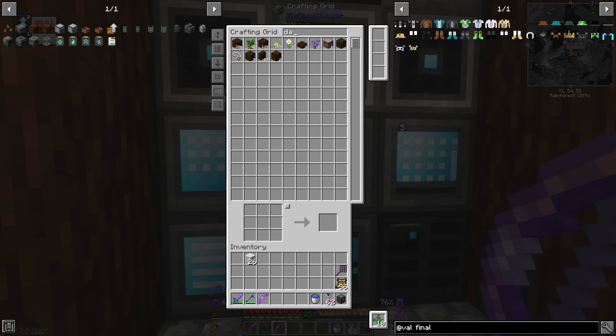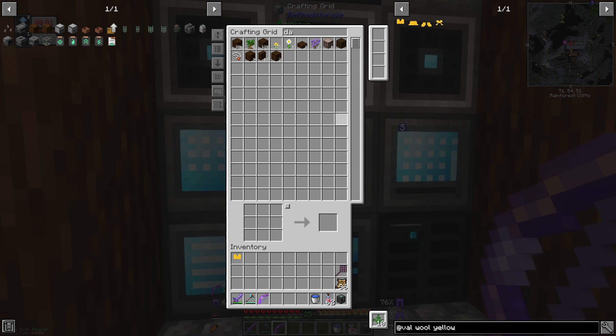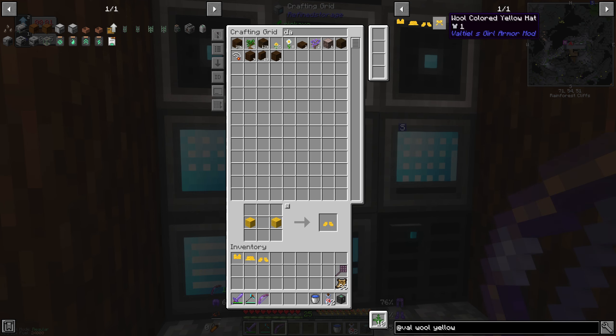First I need to make dye — is it daffodils or dandelions? Let's just make a stack. So if we search for yellow — a hat, booties. Done. That was all my leather, wasn't it.